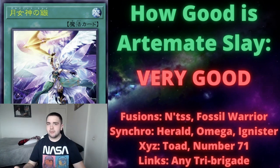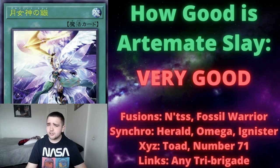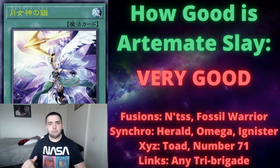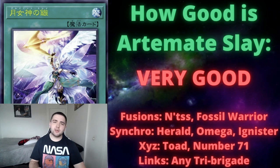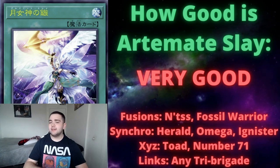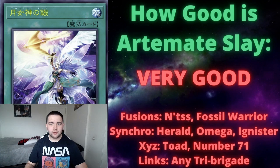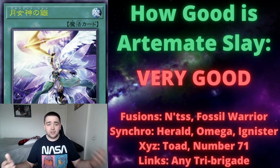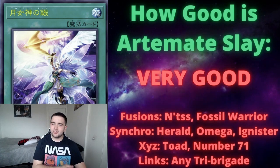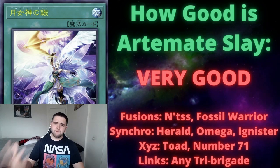For link monsters, any Tri-Brigade Engage monster works. Aroma works if you're playing a Winged-Beast strategy and already have cards banished. Baronne de Fleur can search Revolve if you want. Probably the most generic link monster is Baronne Blossom, where you get a draw one and place a card from your hand to the bottom of the deck, getting one card deeper into your deck to help combo. I didn't include pendulums specifically because there aren't many good pendulums with meaningful graveyard effects.